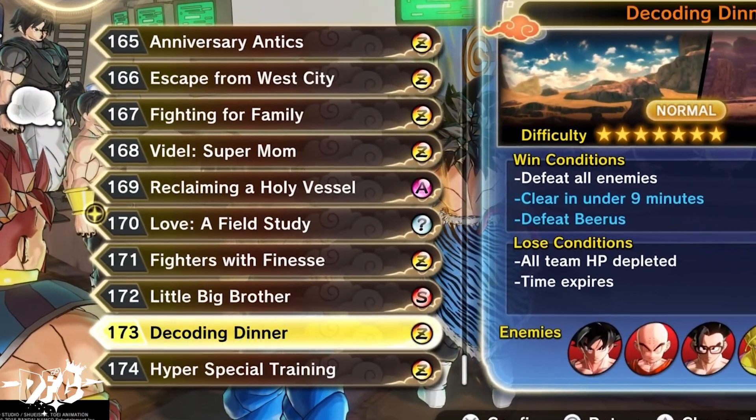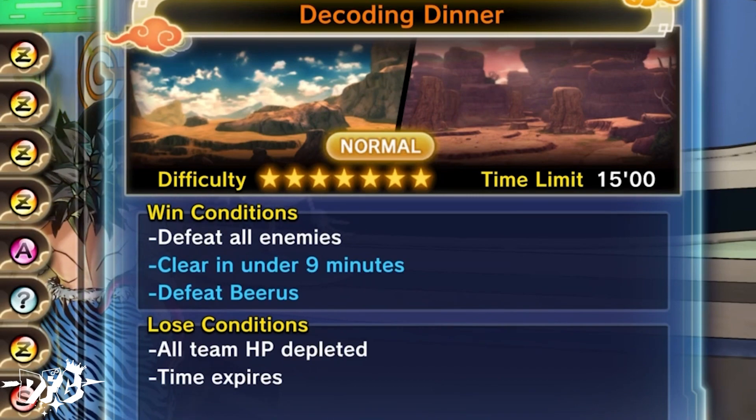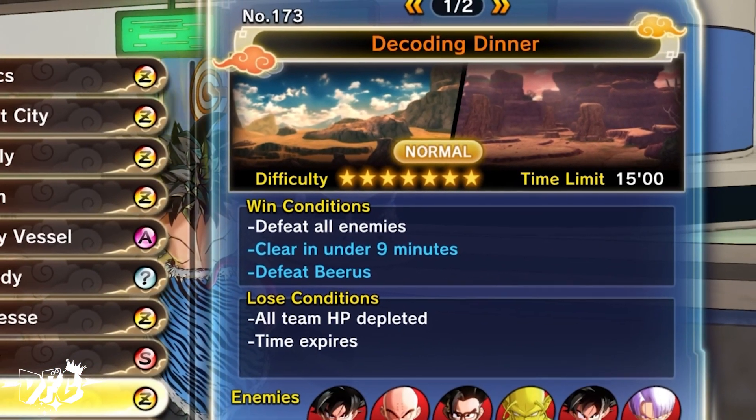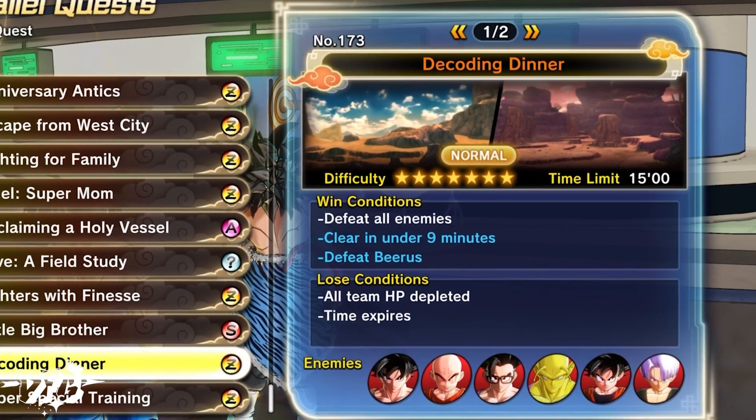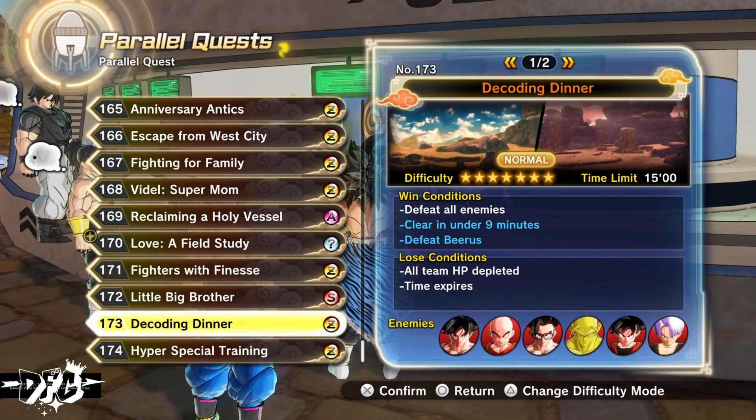For parallel quest 173, the win conditions are: defeat all enemies, clear in under nine minutes, and defeat Beerus. You can change the difficulty to easy to make it easier, but just keep in mind that you will lose TP medals when doing so.